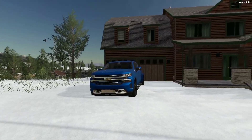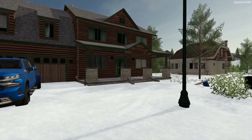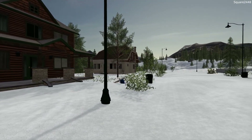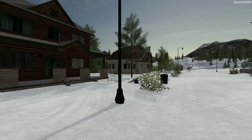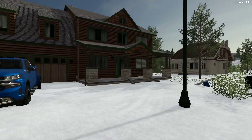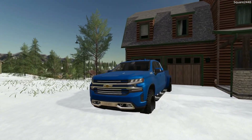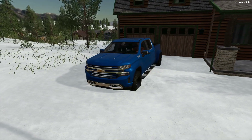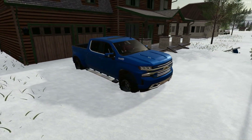Today we are back with the public works on the Goldcrest Valley map. Today we will be plowing the interstate and the town roads. We woke up this morning to over six inches of snow, there hasn't been much traffic, and the roads need to be cleared. We'll be heading over to the shop in our 2019 Chevy 1500. Once we get inside and get it warmed up, we'll be turning four-wheel drive on because we have to drive all the way over to the shop in the snow.